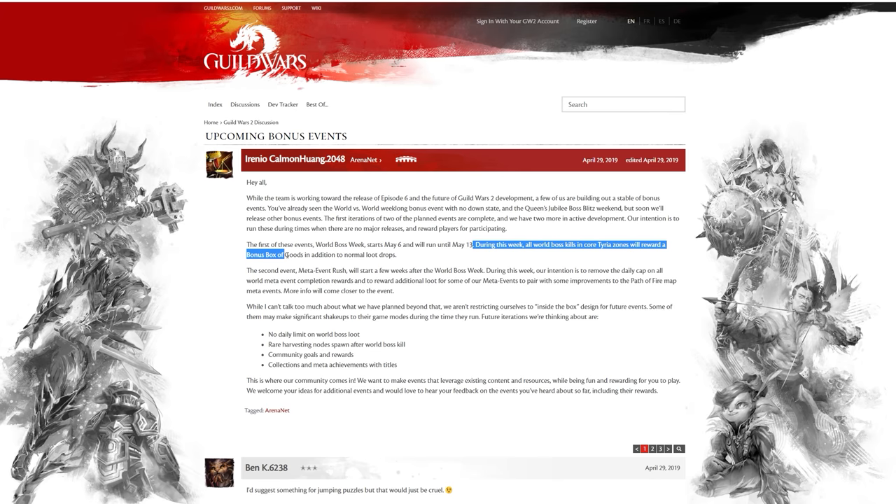So that's what we'll be doing while waiting for War Eternal. During this world boss week, all world boss kills in core Tyria zones reward a bonus box of goods in addition to normal loot. Then there's a thing called Meta Event Rush, starting a few weeks after World Boss Week. During Meta Event Rush, their intention is to remove the daily cap on all world meta event completion rewards and to reward additional loot for some meta events. No more daily cap — that means you keep getting that big floating rewards box even in Heart of Thorns metas. If you want that new greatsword, this is probably the perfect time to get in and get all that Heart of Thorns stuff done for the Maguma gift of mastery.